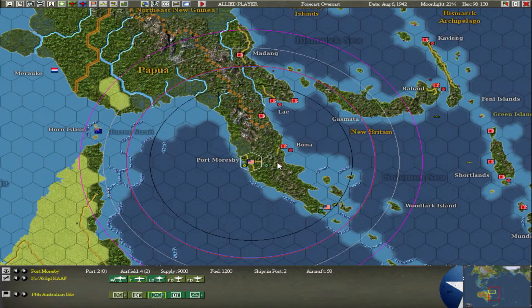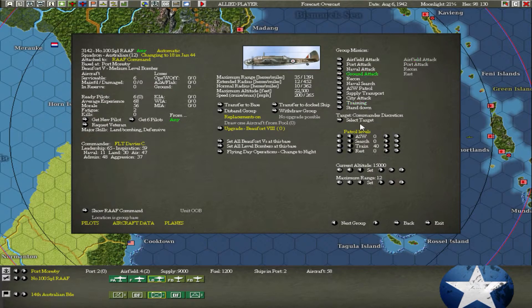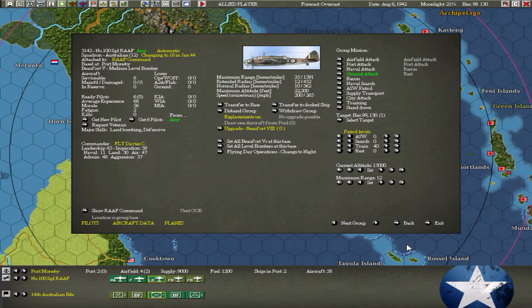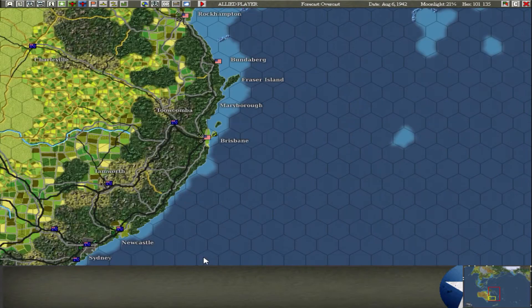We've got this bomber which I'll use to bomb the Japanese troops - ground attack. Set the destination target to there. So that's that done. I probably could do more and probably should do more, but I'm pretty lazy.